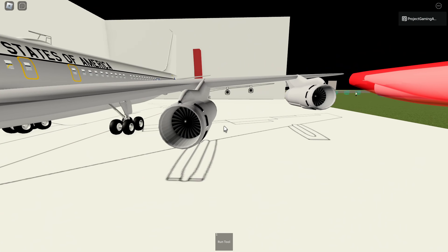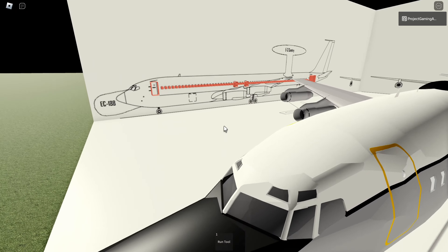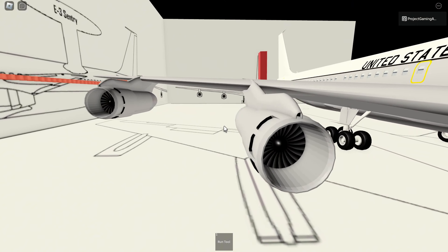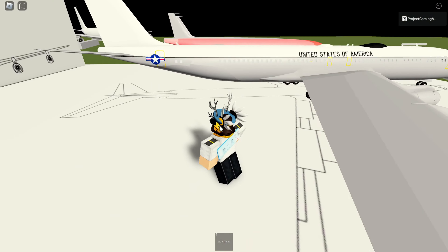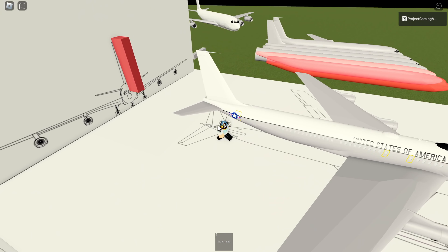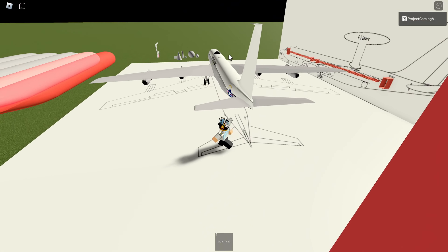And we see right here, look at this detail on the engines — very, very nice. I swear, Orange always does such a great job with these remodels. And details on the engines, details on the wings, details with the tail right there, with the unique antenna sticking out of it. This looks very nice for sure.